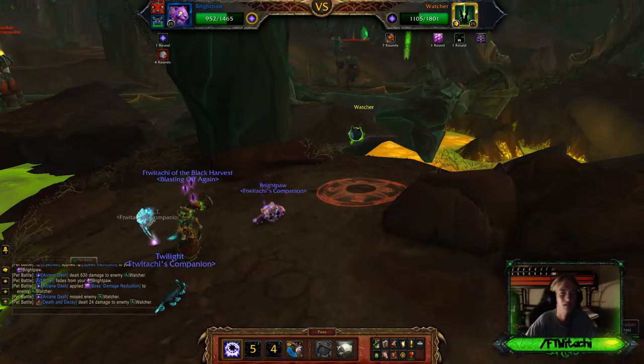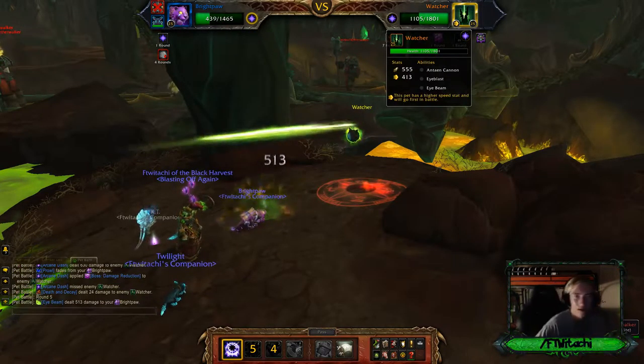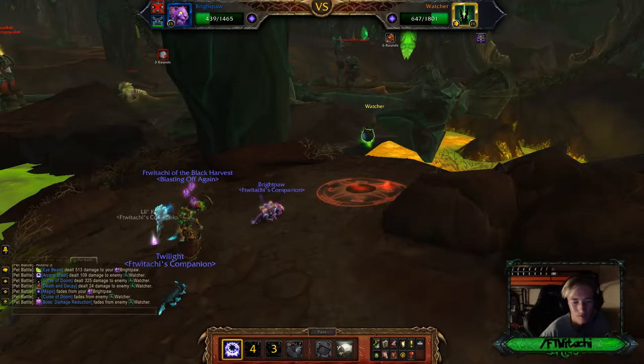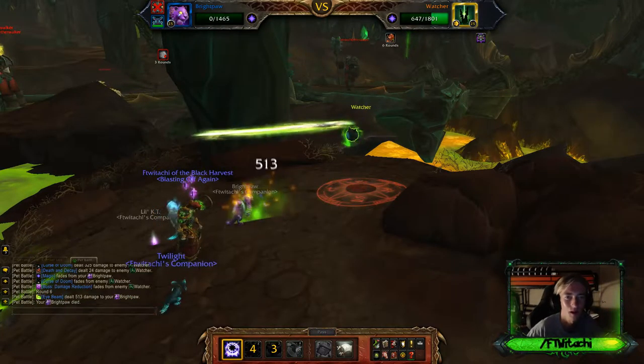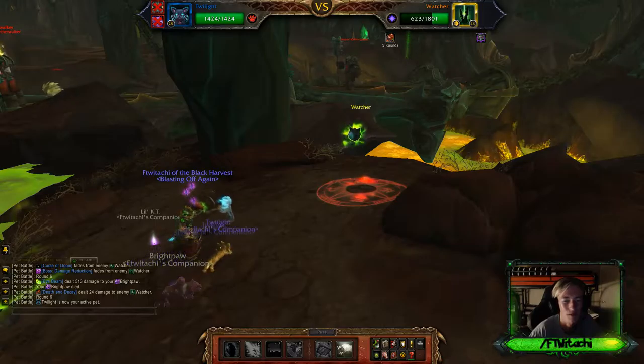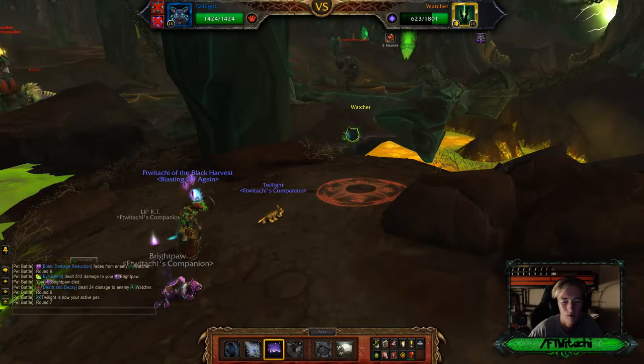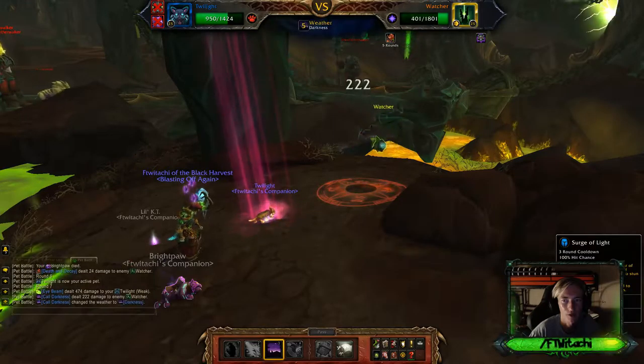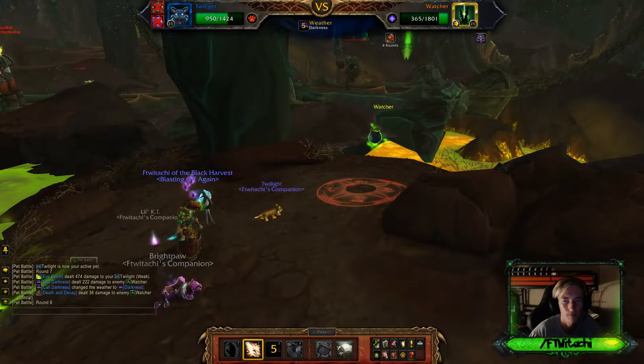On top of that, I also can't deal more than 35% of the maximum health. And it's the same thing for Bright Paw as well, which is good — so I could have put Bright Paw up first if I really wanted to, because Bright Paw can't deal more than 35% to a magic pet. But Call Darkness — I'll try to do this now. I need RNG to come on to my favor.